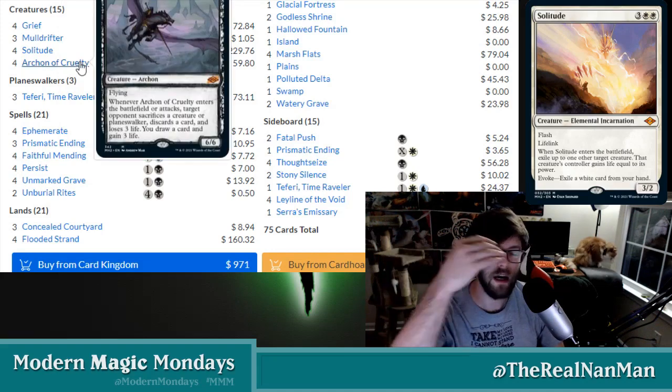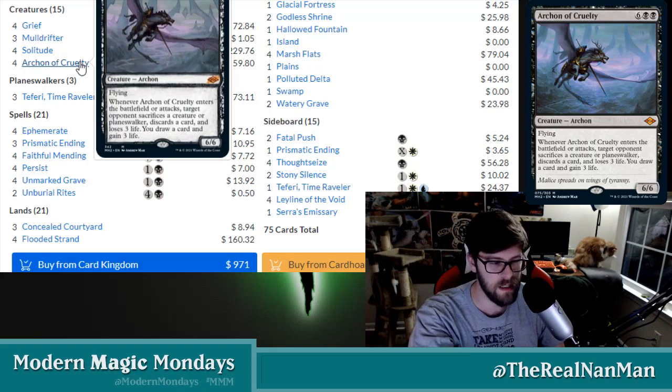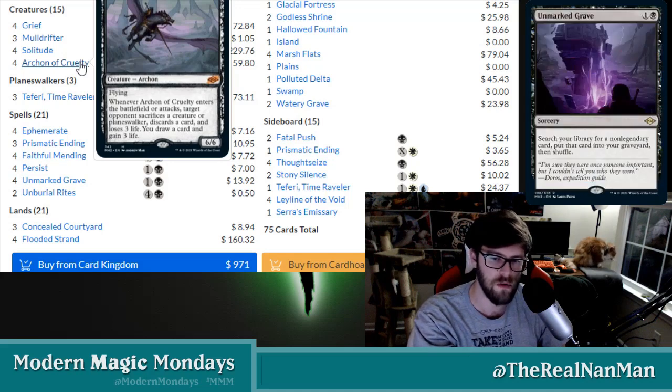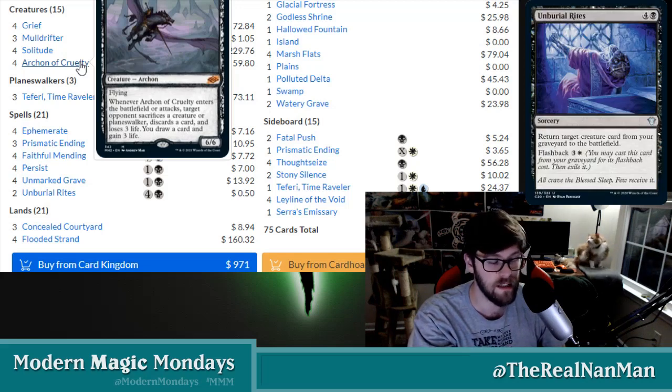Archon of Cruelty is built a lot like some of those Uro-style cards we saw previously from Throne of Eldraine — Uro has this ability to draw cards, play lands, multiple things that happen when he enters the battlefield. Archon of Cruelty is along those same lines. He costs eight normally for this flying archon — a 6/6. We're really just trying to sneak it out with Persist and Burial Rites. When he enters the battlefield or attacks — very similar to our Titan cycle, like Grave Titan, Inferno Titan, Primeval Titan for all you Modern players out there.